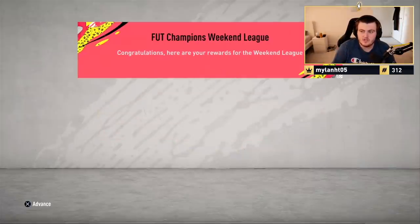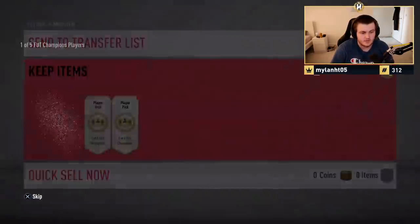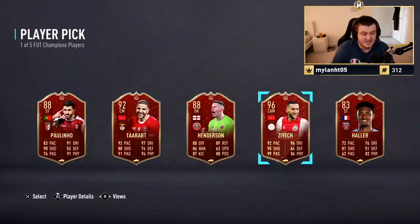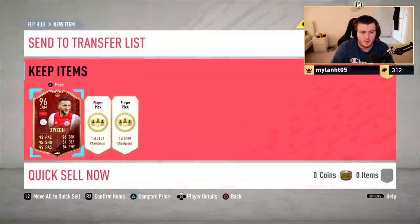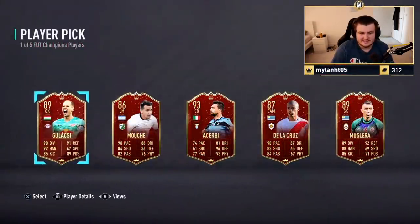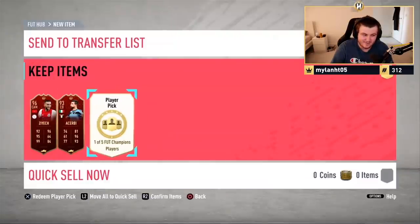First set of Elite 3 rewards — let's see what we're getting for Josh. First player pick: 96 ZH, that's not bad at all, that's pretty decent, a good card. I personally got him the week he was out and he was actually a really good card in game, I enjoyed him a lot. Second player pick — that's not great, that's a Churby. Icon pack — Prime Icon pack, right?